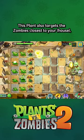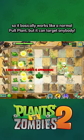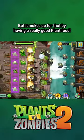This plant also targets the zombies closest to your lawn, so it basically works like a normal pulp plant, but it can target anybody. I tried to see if it could work with Torchwood, and it unfortunately does not, but it makes up for that by having a really good plant food.